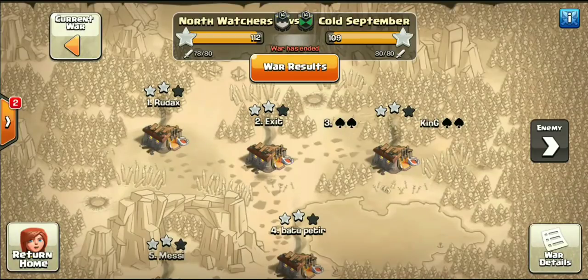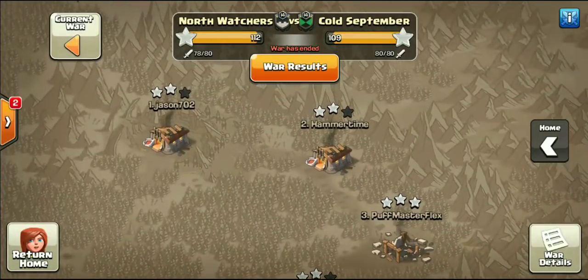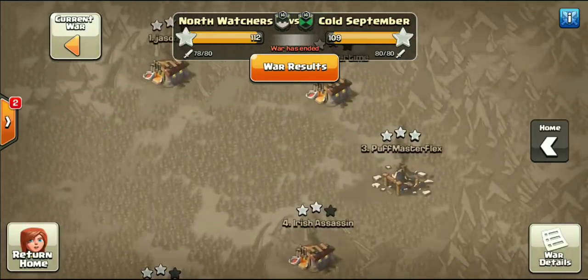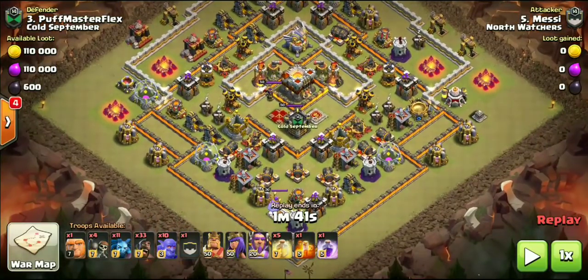North Watchers just beat Cold September in a random matchup, getting the victory 112 to 109. But that's not what we're here for — we're here to show you guys two attacks in particular: one 11v11 three-star and one 10v11 attack. We'll start with the 11v11 three-star, then I'll show you one of the best 10v11 attacks I've ever seen. Check out Messi's attack on Puff Master Flex from Cold September.